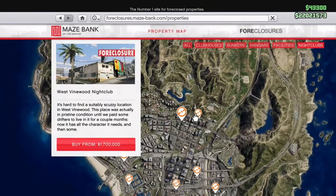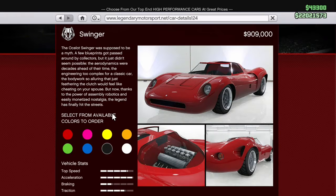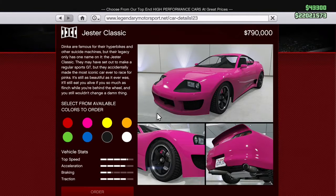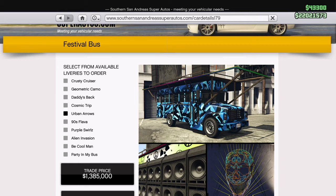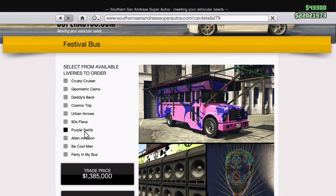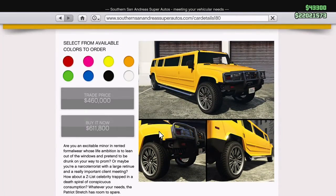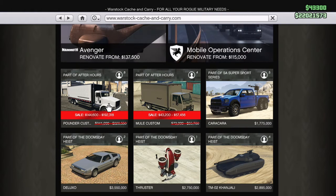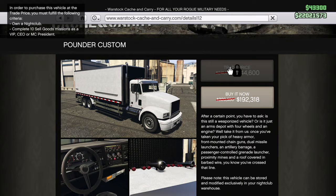I haven't got my own yet before making this video. With the DLC there are a few vehicles that came out — for example the Ocelot Swinger, the Jester Classic, the Festival Bus with a few liveries you can choose from which looks nice, the Mammoth Patriot Stretch — the longer version — and the Pounder Custom, which comes with a 40 percent off discount.